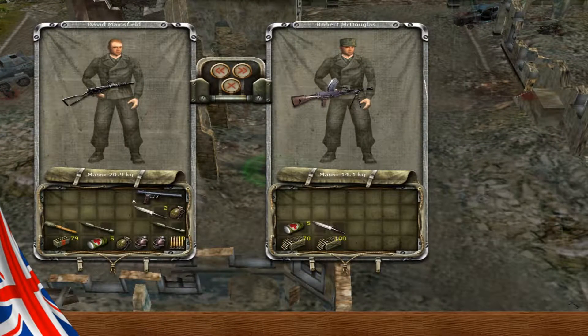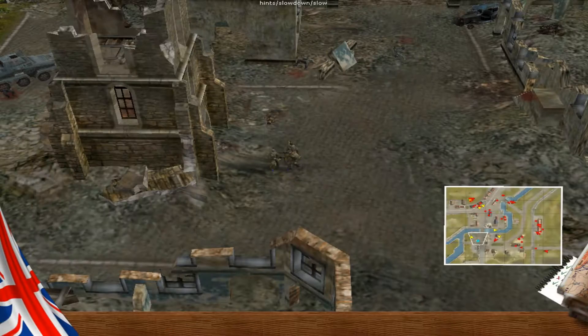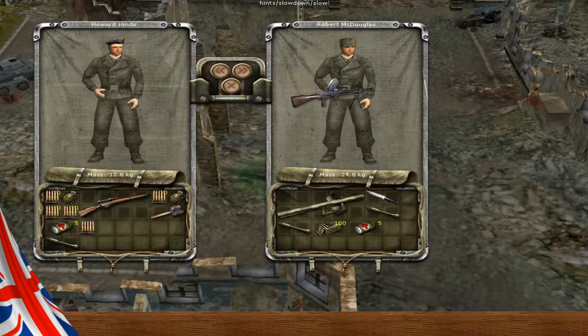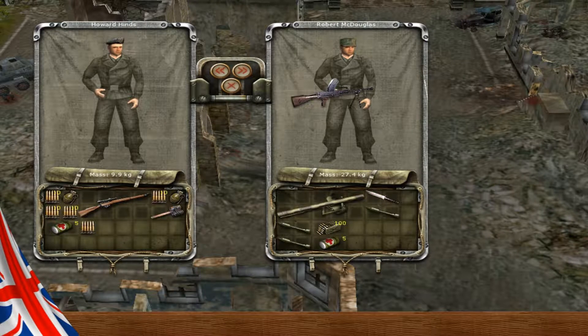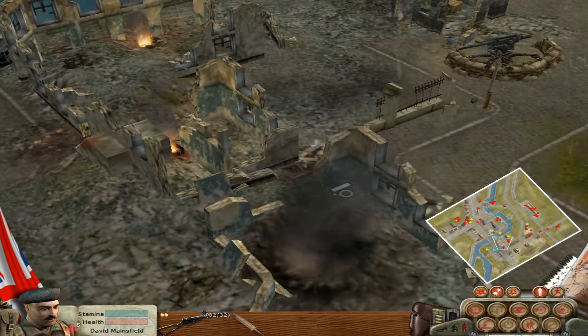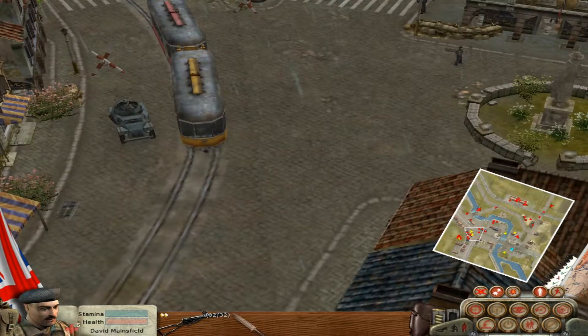Still, without further ado, pass this chap his equipment - he's going to be needing it. There we go. Might need to swap things over a bit. Pop his Bren down there. And we're done - just in case things go sideways.